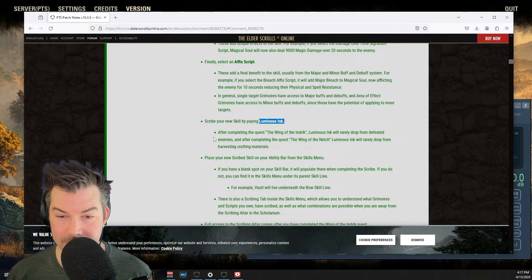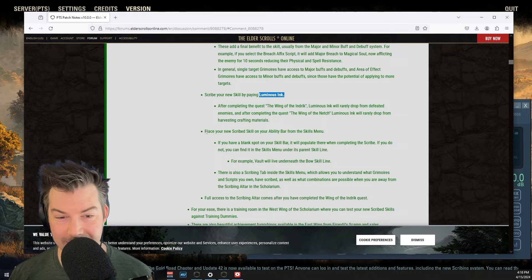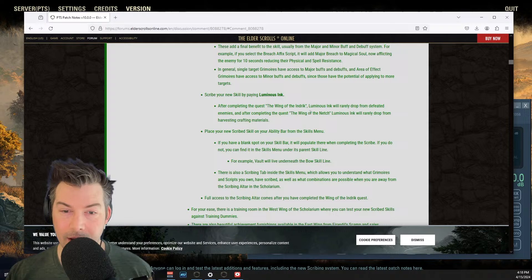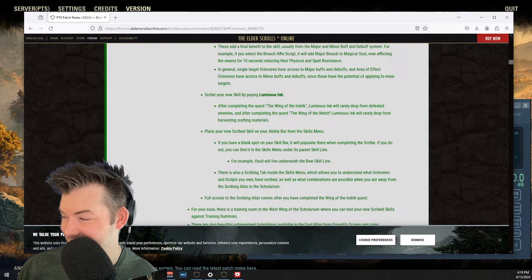Hey Liriel, hey Koalas — my chat is so far over there, I didn't see you guys. So luminous ink is a new thing that drops with a low chance from enemies in the world. You do have to complete the quest before it starts dropping for you. Everything with the scribing is also account-wide. Shadow just subscribed — been loving the content, made a warden based on the healer build and has been loving it. Just did their first trial!